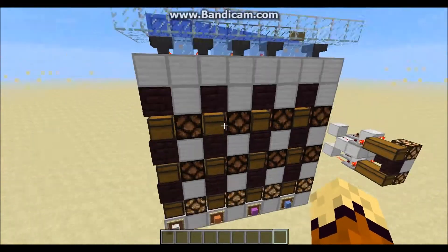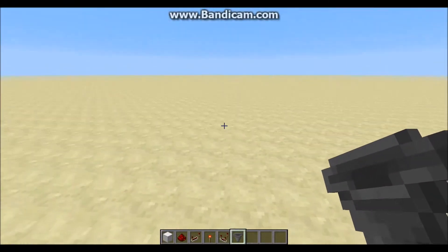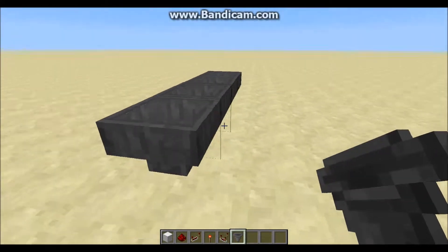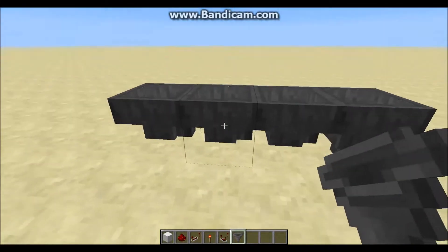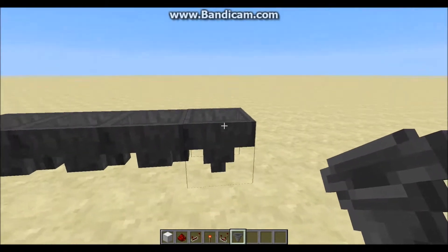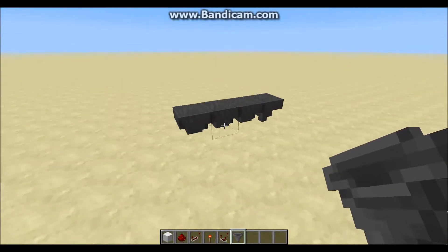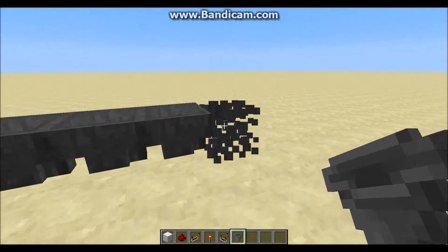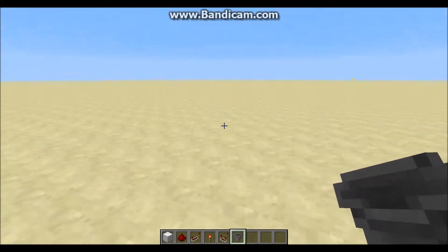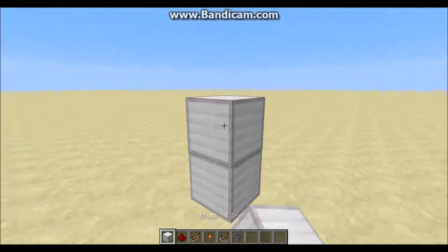I'll go ahead and show you how to build it, breaking it into segments to make it easier to understand. The first thing I'll show is the actual item sorter. Usually people have hoppers going in a row above the sorter so items move from one to the other — that works and is faster, but in the video I used a water stream to save resources since hoppers are expensive in survival. If you use hoppers on top, just remember to place them on top of what I'm about to show you.